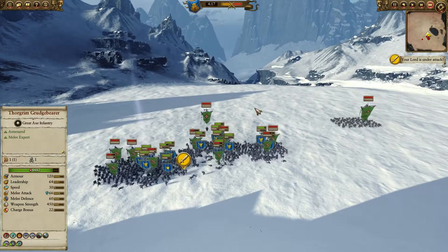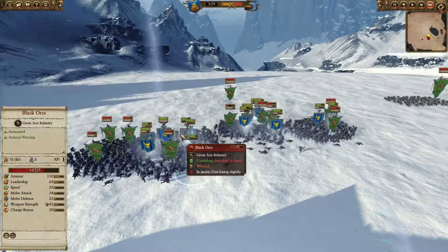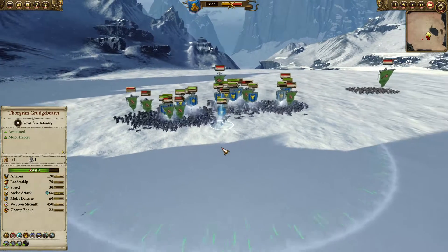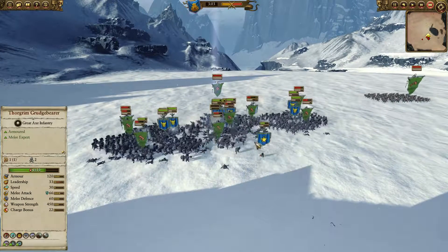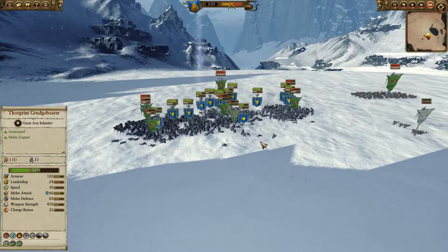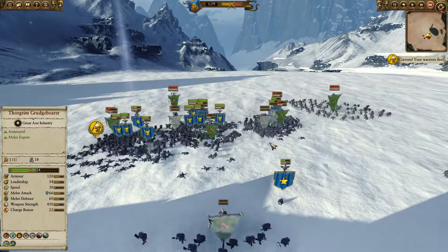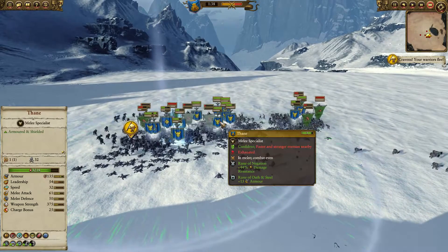So let's see how that works. Obviously, because there are stronger, faster enemies nearby, they are breaking. I've unnecessarily put the Runesmith in the fight and I'm using some Runes to buff them, but I don't believe that is necessary. I'm popping some of the potions.